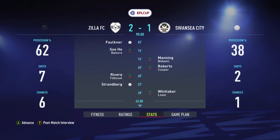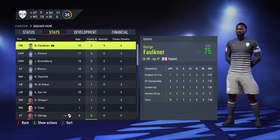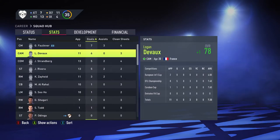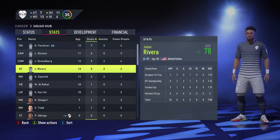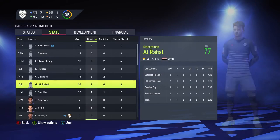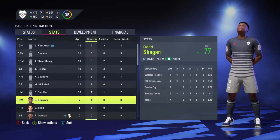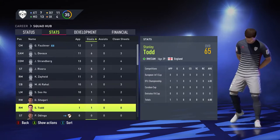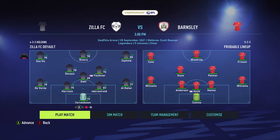We do it — Faulkner and Strandberg, it's like these guys are the only ones that score. The top scorer is George Faulkner, our skipper, followed by Logan DeVoe, then Juergen Strandberg, Jadon Rivera, then Karin Zaid with three goals. Al Rahal has one, Lee Suho has one, Gabriel Shagari has one, and Stanley Todd has one as well. That's all the players who scored this season.